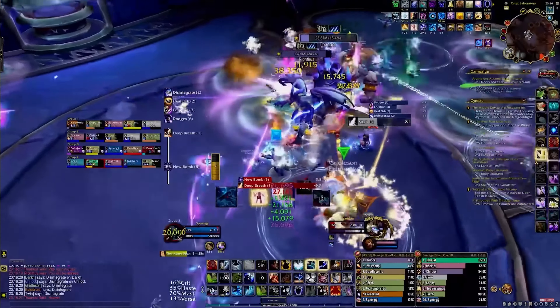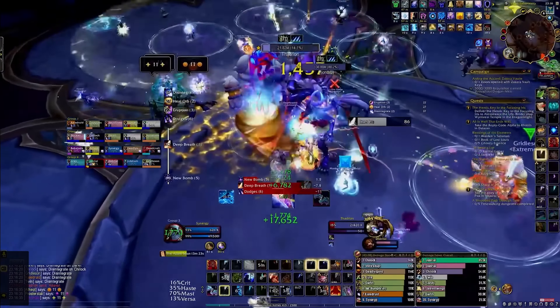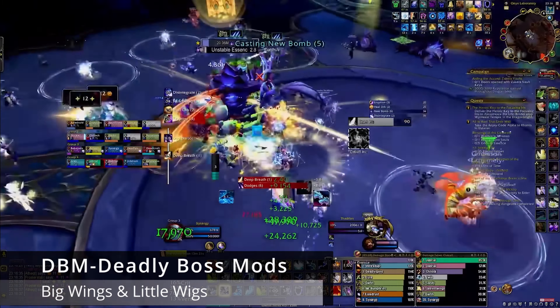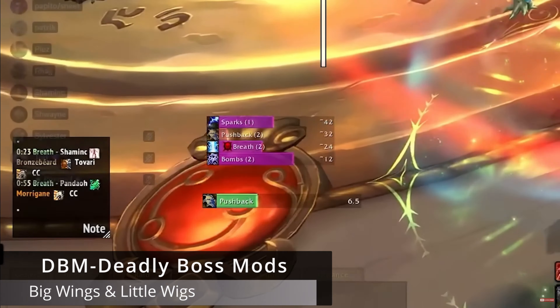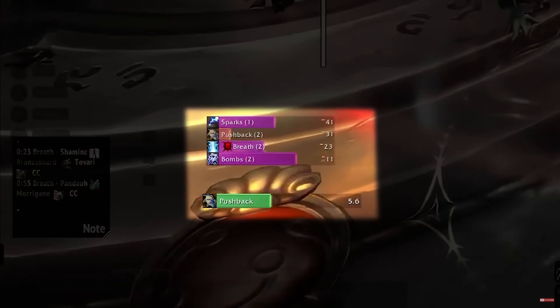To go with the Ability Timeline WeakAura, we have DBM, Big Wigs, and Little Wigs. These are simply going to deliver the boss mechanic information right on screen. More importantly, these add-ons are going to feed their information right into the Timeline WeakAura, making it a little bit easier to digest. I use DBM personally, and the WeakAura replaces all the bars — I think it's just a way better format altogether.